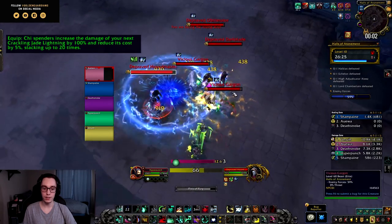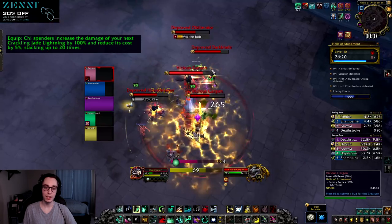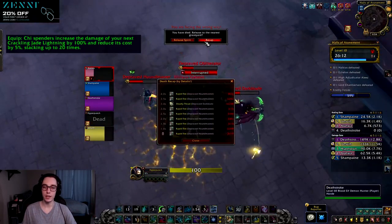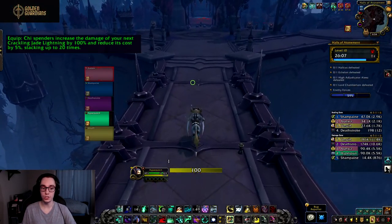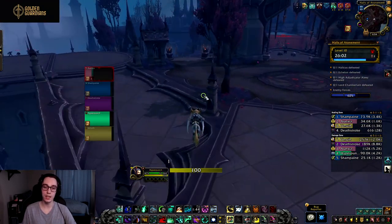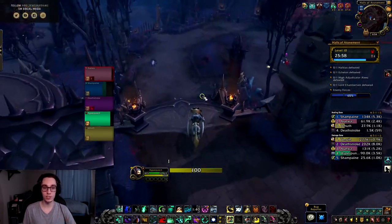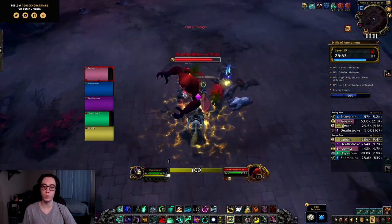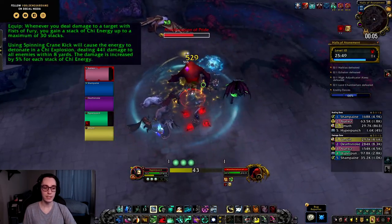The pure single-target legendary is Last Emperor's Capacitor, returning from Legion: Chi spenders increase the damage of your next Crackling Jade Lightning by 100% and reduce its cost by 5 Chi, stacking up to 20 times. This was the meta legendary in Antorus for raid fights because it dealt so much damage and introduced Crackling Jade Lightning into the rotation — every time you hit 20 stacks you'd want to spend them. This might see a lot of use on pure single target, but loses quite a bit of value on AoE and cleave.